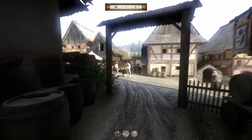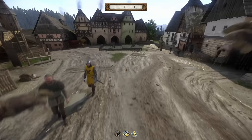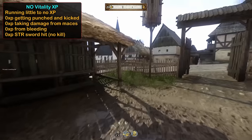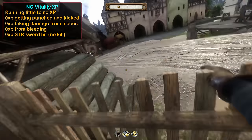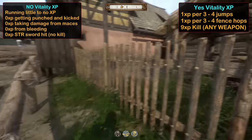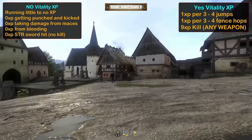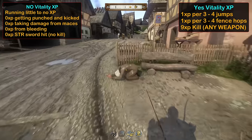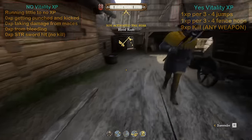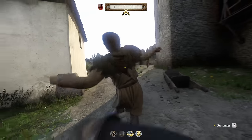And finally, we have vitality. I've seen a lot of misinformation with this stat, so let's cover the things that do not give XP. Running around either gives no XP at all or it's so small it's hard to even measure. Taking damage of any type does not give XP, as well as bleeding or patching wounds. However, we do get 1 XP for every 4 times we jump or 4 fences vaulted over, but that is painfully slow. The best and fastest way to level up is through combat. Getting a single kill of any kind gives 9 XP, which is worth 36 jumps. Both melee and ranged kills give the same XP, so just keep on fighting.